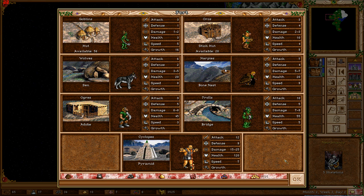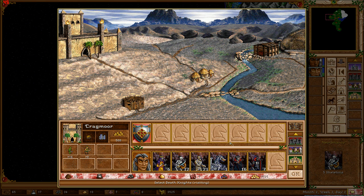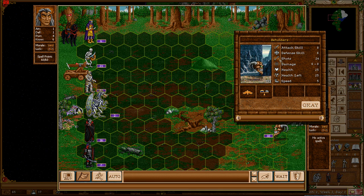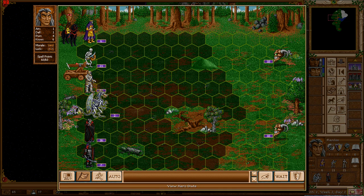Every town now has more creatures for you to hire, and those additional ones are made so well that at first I was like, whoa — was that one in this town previously or wasn't it? The art style of new elements is truly great and really scrambles your brain.